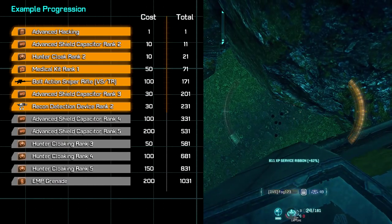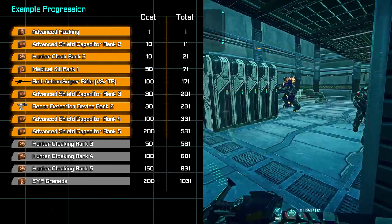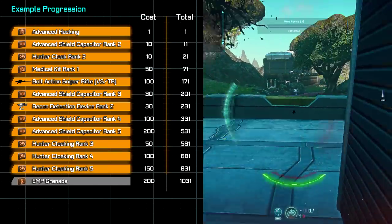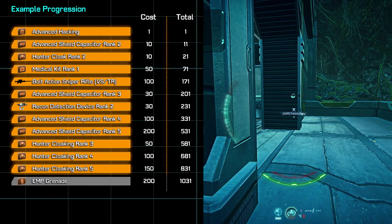Now that the low-hanging fruit is mostly out of the way, let's finish off the last two ranks of advanced shield capacitor — that's a total of 300 certifications. Then we'll go ahead and get our hunter cloak almost to max rank, which will provide a lot more mobility to the class and make it all around easier to use.